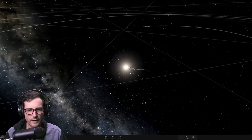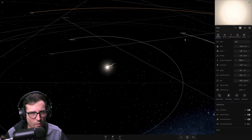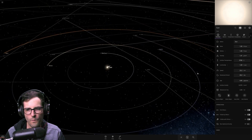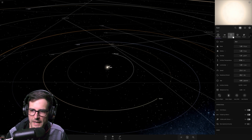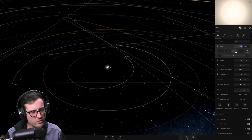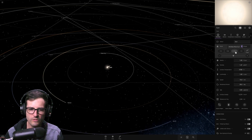In this video I'm going to be playing Universe Sandbox and figuring out how big we have to make the sun before it turns into a black hole. We've got our solar system right here, and the best way to do this is by creating more and more mass - just multiplying by two over and over and seeing where it goes.